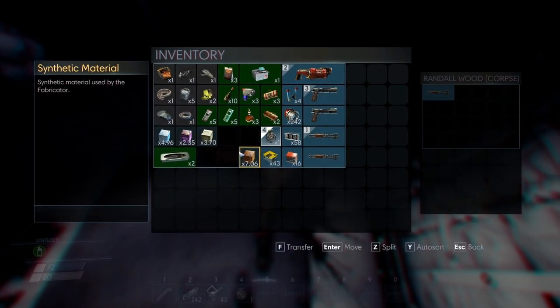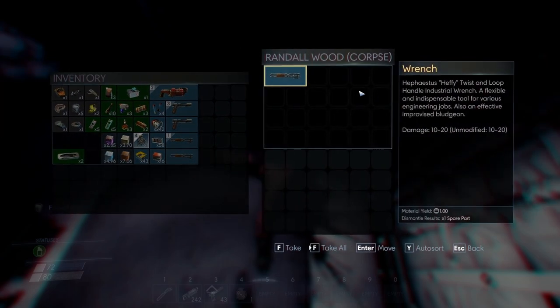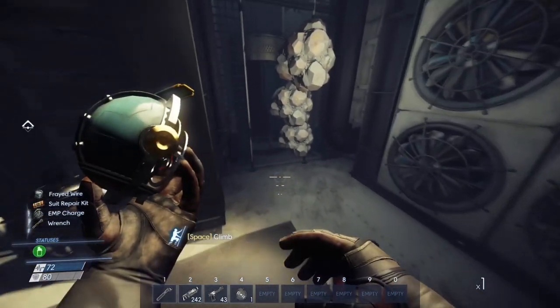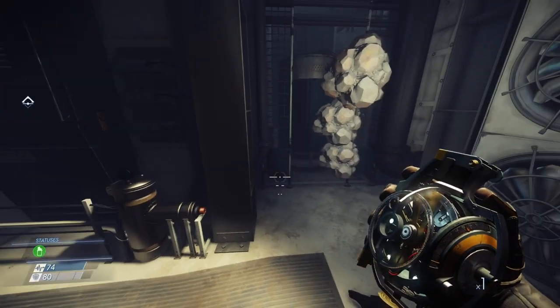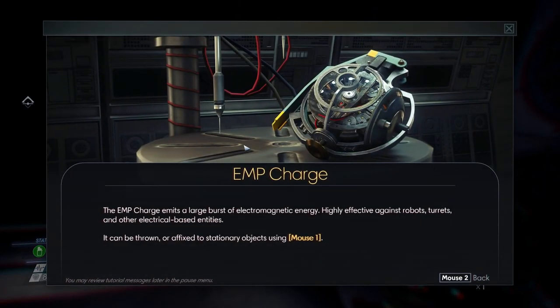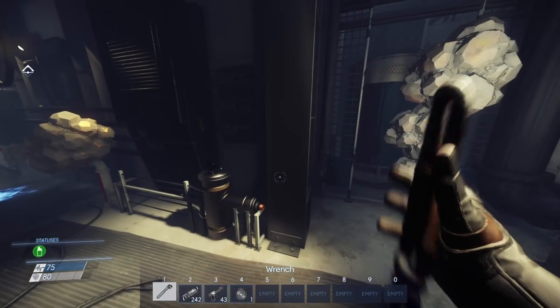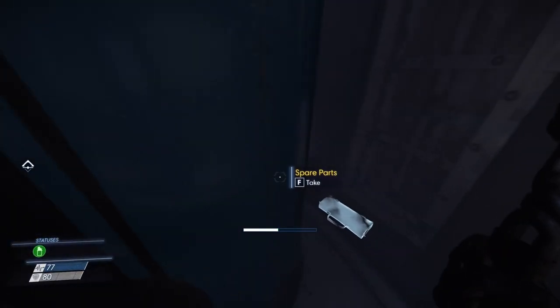There's the other one. Easy. What is this? Bomb — EMP charge. Robots, turrets, and other electrical entities. Got it, let's go!